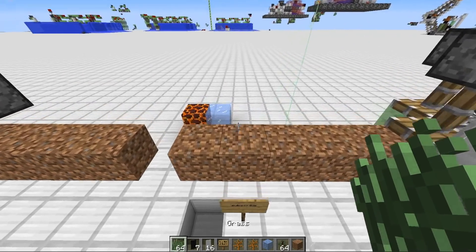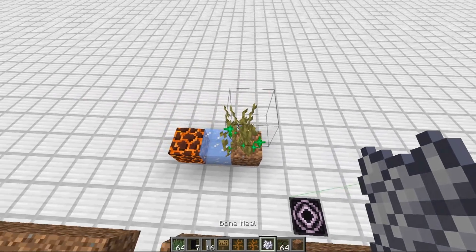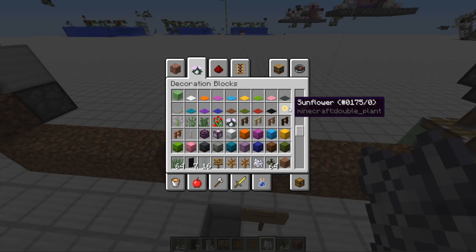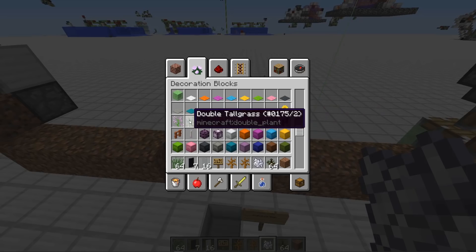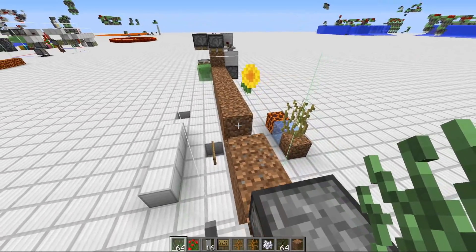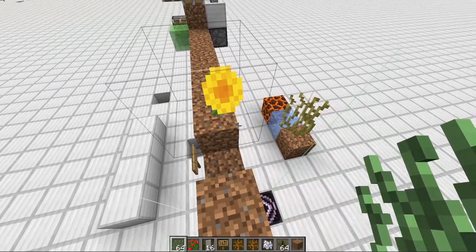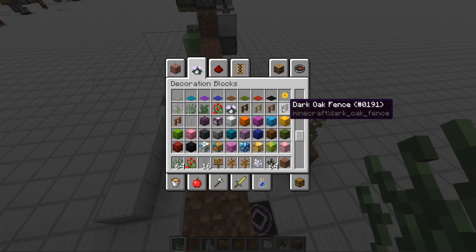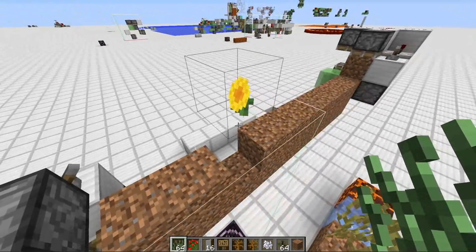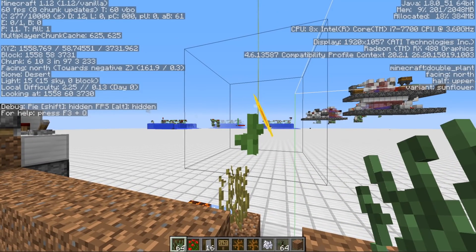Even though it says tall grass and tall fern, in this version they're still small when you place them — you'd have to bone meal them to get the big ones. Let's go for the tall plants, these double plants. Let's go for the real tall grass — the tall one — and click above. It went back to the default one. Default was zero, which is the sunflower. So it just has a picture of a sunflower with no stem at all — it's a floating flower top. Looking at it with F3, it says 'double plant facing north,' it's the upper part, and the variant is sunflower. So anything that's too tall kind of only produces the top half as a ghost block.